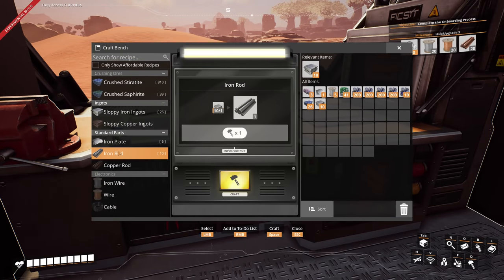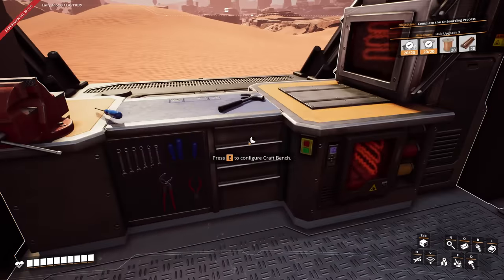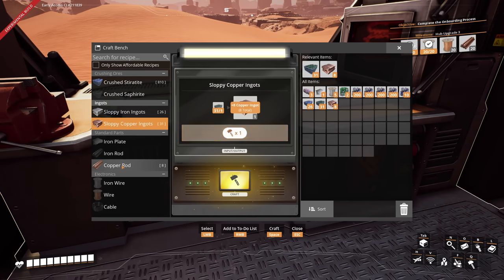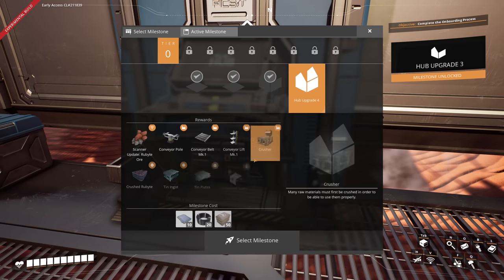Now we need wire. I'm guessing Saphirite makes copper. Yep — okay, I can understand how games work. 20 of these, and those get turned into wire too, just like the iron wire. And I'm guessing this wire gets turned into cable. Look at that — it's beautiful. Hub upgrade 4 already. Concrete. It looks like bags of red concrete get turned into regular concrete. And reinforced iron plate — it's just iron. But it's this iron.